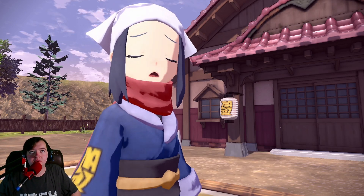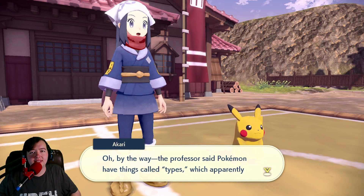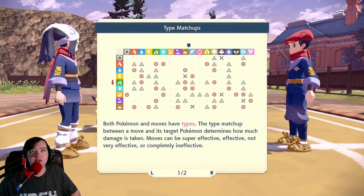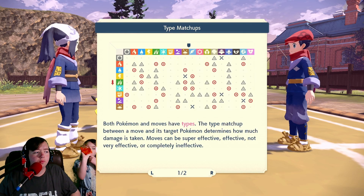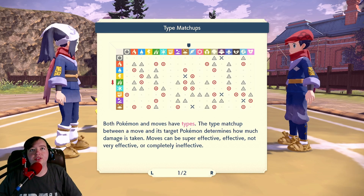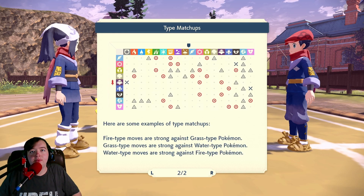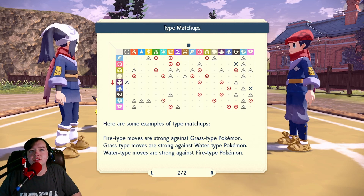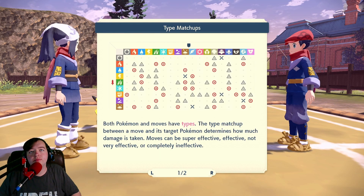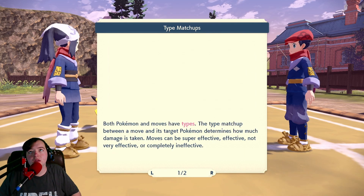By the way, the professor said Pokémon have things called types, which apparently make a big difference in how battles go. Pikachu seems to be an Electric type, for example. That is true — the types do affect it. Oh, that's such a cool chart! That chart is actually really cool — it shows all the different types and stuff. Both Pokémon and moves have types. Here's some examples of type matchups — that's awesome. So flying is super effective against fighting — I think that's what that means.